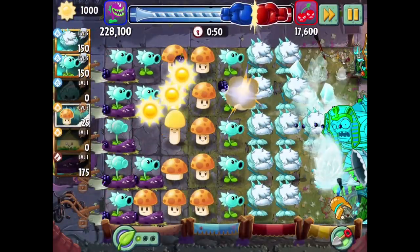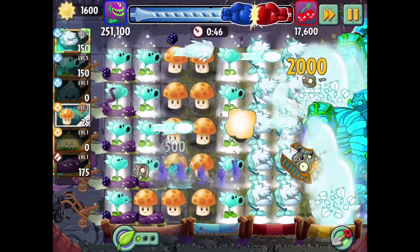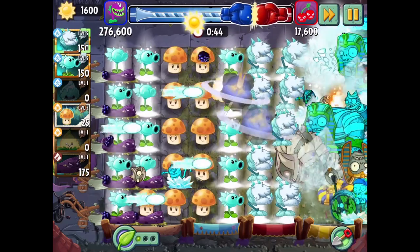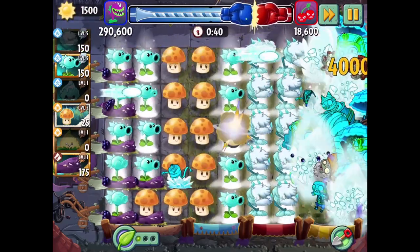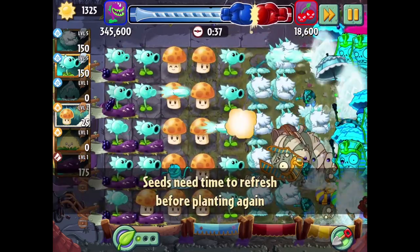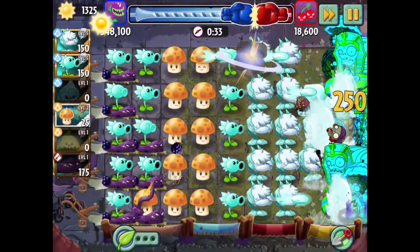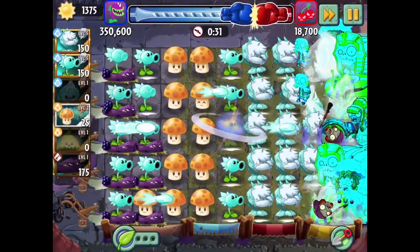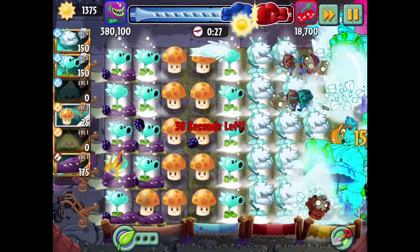It'd be cool if they ever added an update to Battles that gives you stats on individual plants — like how many vanquishes each plant got. That would be really useful so we could dive into the details and figure out which plants are getting the work done and which ones aren't contributing as much. Obviously you can get that through trial and error, but that doesn't lead to as much optimization.